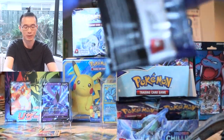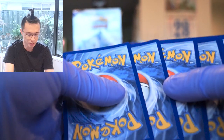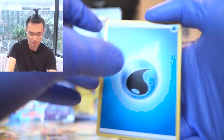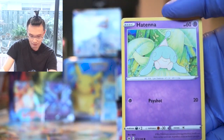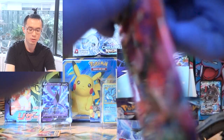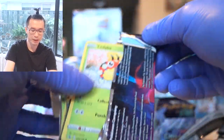We're down to roughly 8 more packs, and I am just stoked and excited to keep going. Next pack — let's see what we can get. Water Energy, Porygon 2, a Bonsly, Sableye, a Hatenna, Kubfu, Gastly — and the rare is a Serena. Hopefully by now I would have completed the entire common set, maybe the uncommons, and then slowly working my way towards trying to complete the set — if that's even possible.